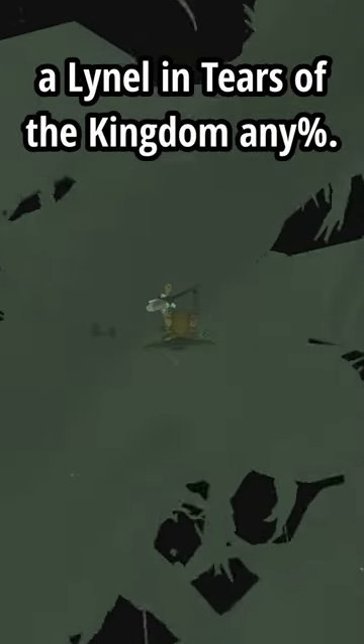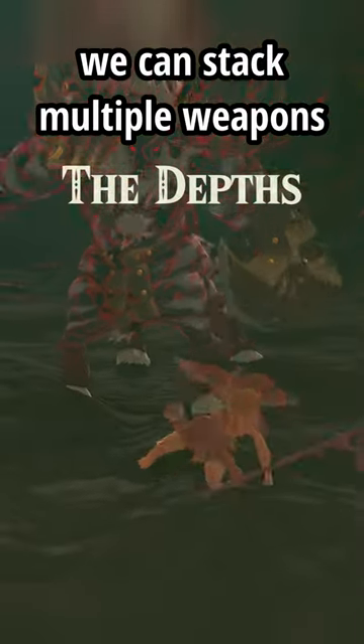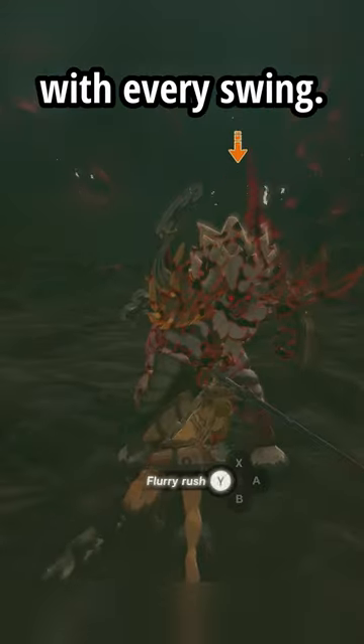Here's how speedrunners kill a Lynel in Tears of the Kingdom anypercent. Using a pre-1.1.2 glitch called Zuggle, we can stack multiple weapons in Link's hand to deal massive damage with every swing.